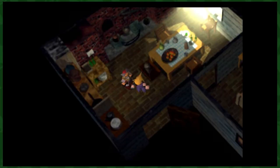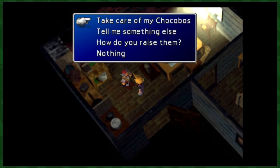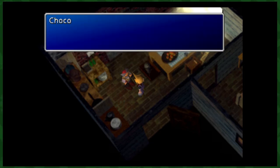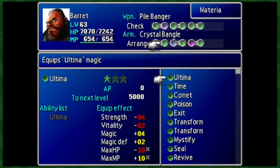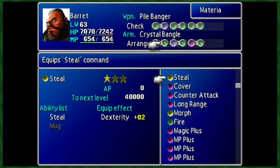For now, you'll need to buy the Chocobo stables. You could do this on disc 2 ahead of time if you'd like, but it will cost you 60,000 gil, so make sure you have that to hand. Once you've got the stables set up, you'll need to get hold of a few resources, and to get those you'll need to steal.